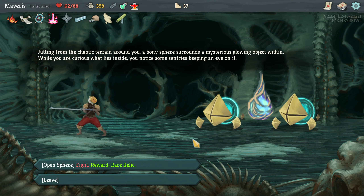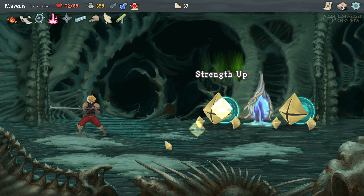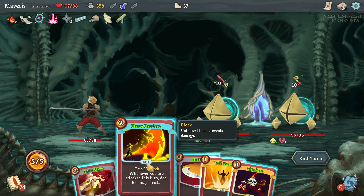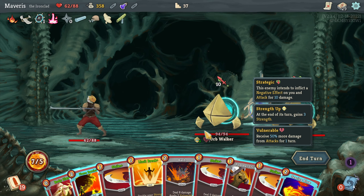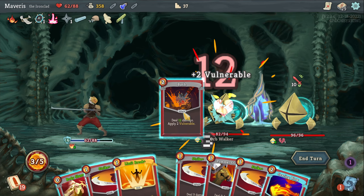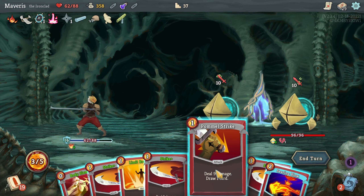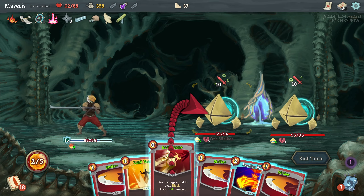The random was a rare relic. Or I can leave. I want the rare relic — we'll do it. Use a potion to do it. Offering. I want to bash first. Body slam. Actually we'll draw a card first — pommel strike. Now body slam.